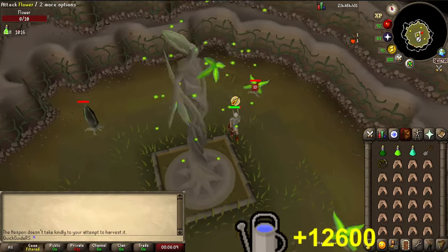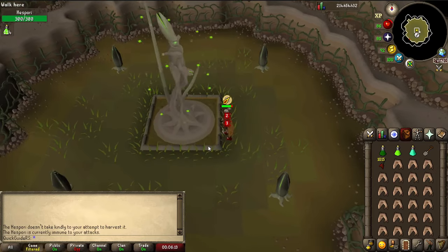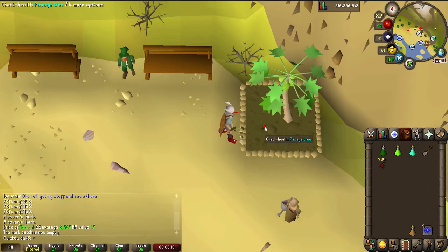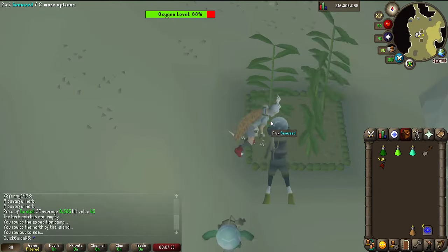Do you want to get some extra farming experience with the chance of receiving the bottomless compost bucket? Start doing your Hespori runs. You can receive Hespori seeds during a variety of farming activities — checking tree health, harvesting herbs, completing farming contracts and so on.